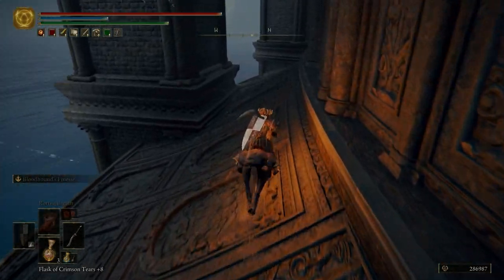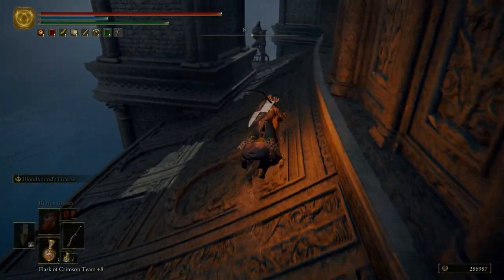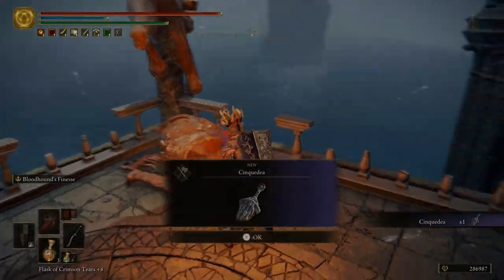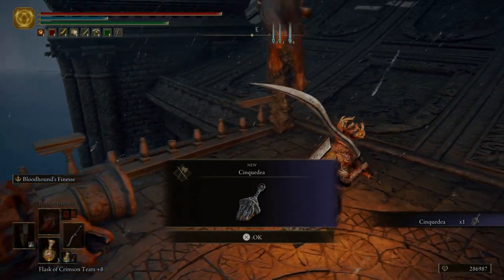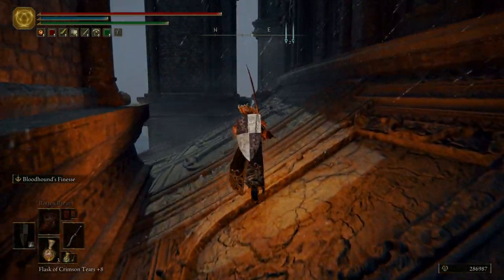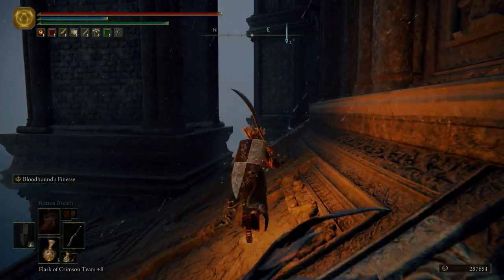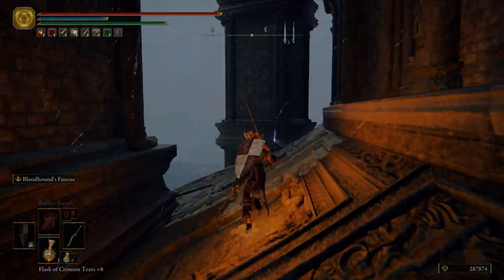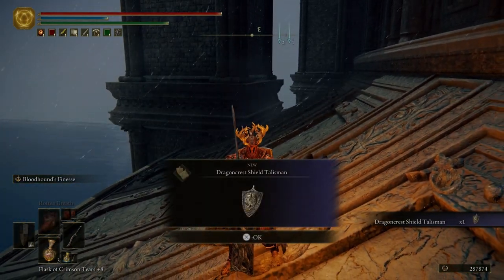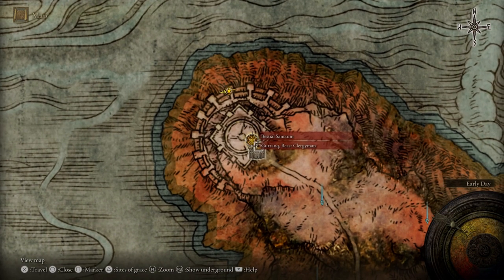Now we're going to run over here to grab the Cinquedea — I think it's called. It's a dagger. There's nothing really special about it, just a dagger that looks unique. At least I didn't find anything special about it. And then right here we get the Dragon Crest Shield Talisman. Let's go ahead and fast travel back to the Bestial Sanctum.